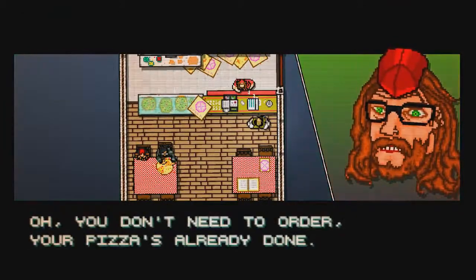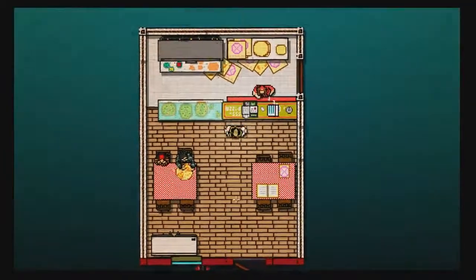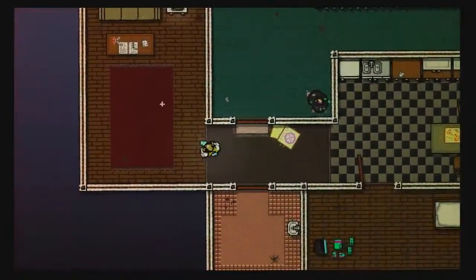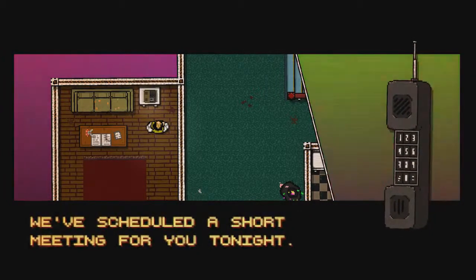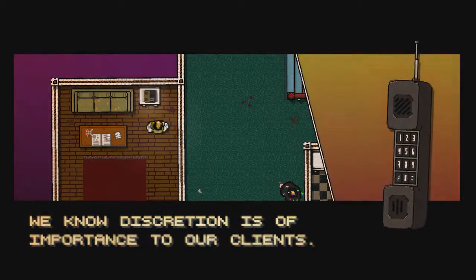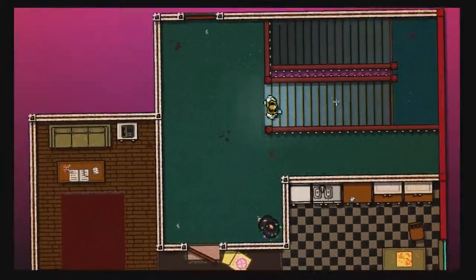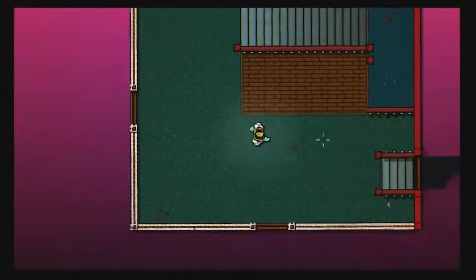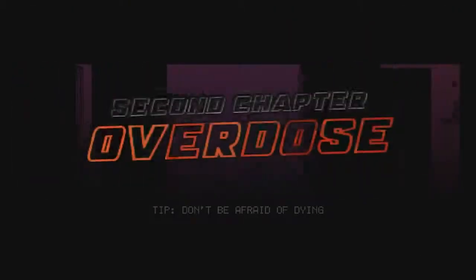We are now at a pizza place and we have to keep coming to these places after we do these missions to get free food. We've got one new message - this is Thomas from the Methylone Clinic. We scheduled a short meeting for you tonight, we're at 100H3 apartment 105 - and don't worry, we know discretion is of importance to our clients. Alright, let's continue. Second chapter: Overdose. Fist of Fury Tony.